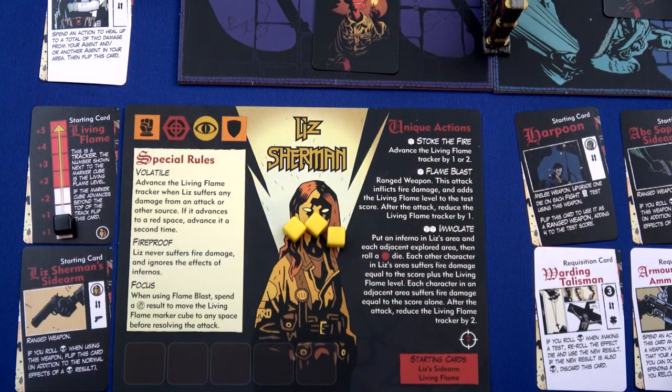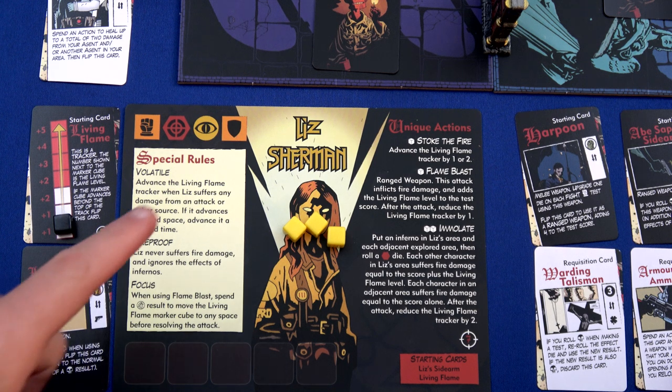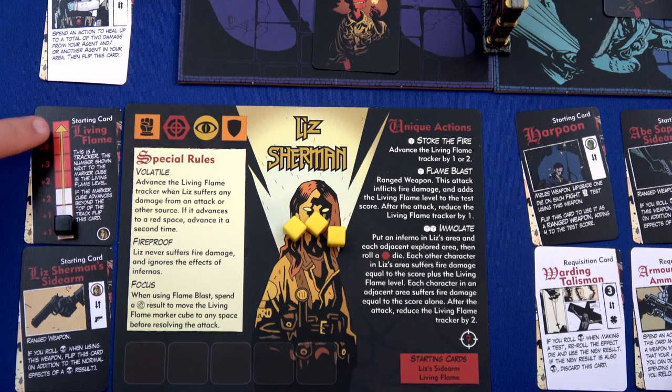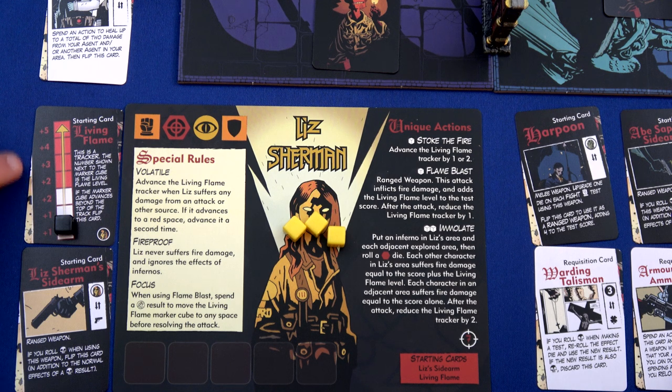Our new character this time is Liz Sherman. She's a little bit of a challenge to play with because she can sometimes blow herself up, but she's also incredibly powerful. She has the special rule Volatile: advance the living flame track when Liz suffers damage from any source. If it advances to a red space, advance it an additional time. Here we have our living flame card, and if we get to the top, something bad is going to happen.